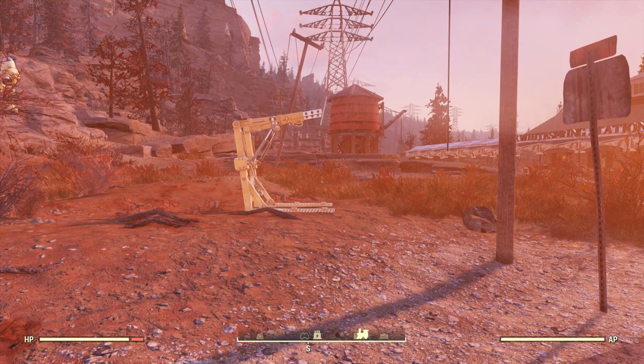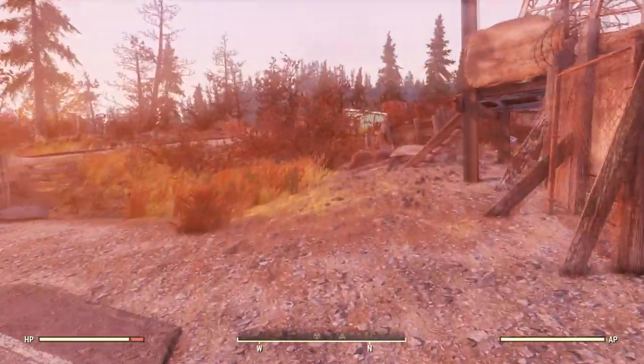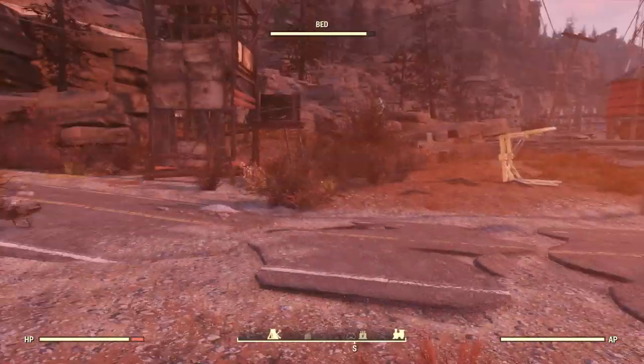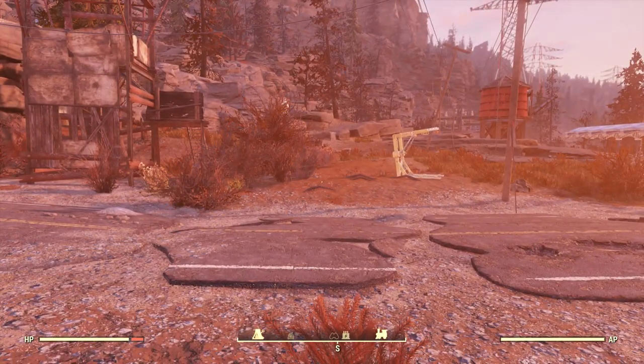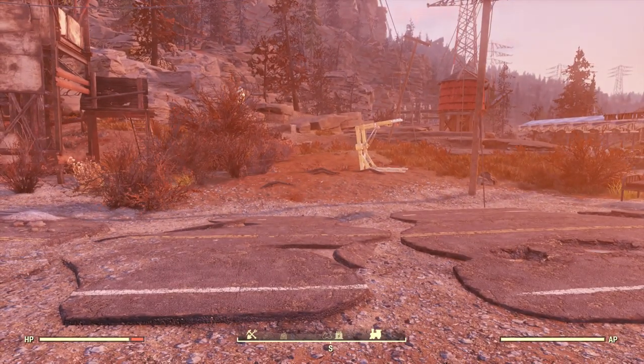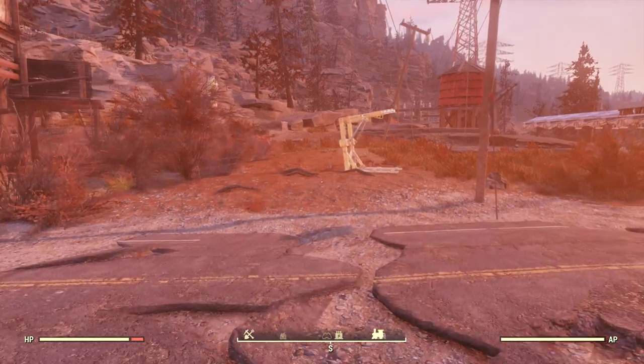What's up guys, Demon Asylum here with a new Fallout 76 video in which I'll be showing you a glitch that allows you to take any of your Atomic Shop Power Armor paints and put them on a set of Power Armor that you can then give to any other player with the paint still on it, even if they've never purchased the paint from the Atomic Shop themselves.